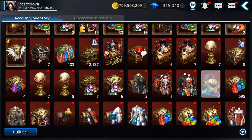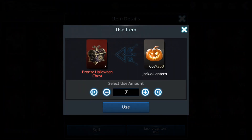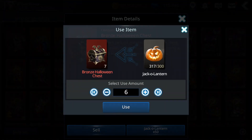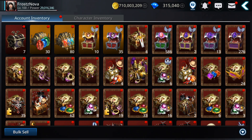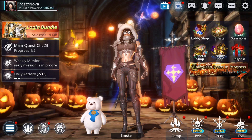Okay, let's see — I have too many things, sometimes I get confused where they are. I should start using some of those things. Let's collect the gems from this character — 2,000 gems.